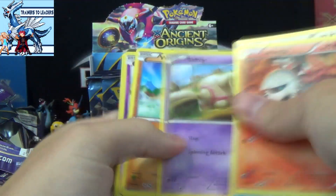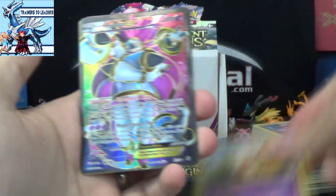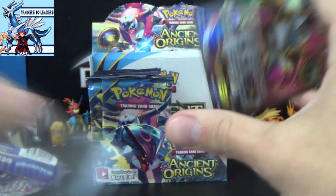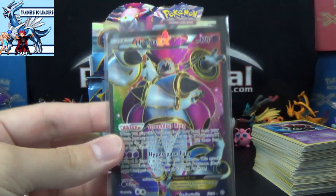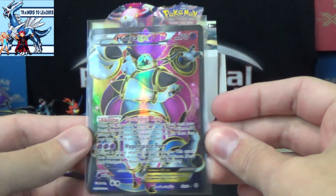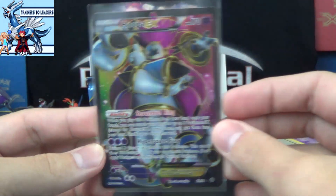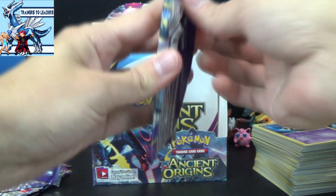You expect to find a few more Reverse Rares than we've gotten. Reverse Boltoy and Hoopa EX Full Art! There we go - finally something worthwhile! The shiny shine that shines so bright. Even though it's more valuable than other ones, I would like to get the ones that you'd need. This is our third Full Art Hoopa EX, but still it's a solid pull. That definitely gets us back on the right track.